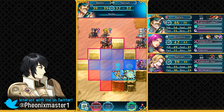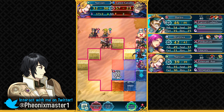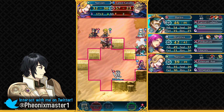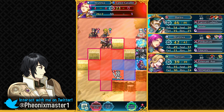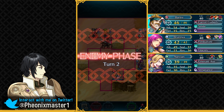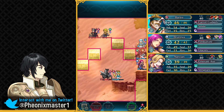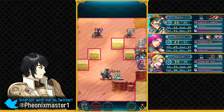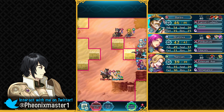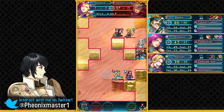Now you want to use Smite on Narcian and just yeet him, use him to do some damage to this Lance Cavalier, and finish this guy off with Brunia. Having Narcian on the right side is going to draw Hawkeye and this Wo Dao sword fighter in that direction because they can beat Narcian pretty hard. That's pretty nice, and we can just take out the Sword Cavalier.